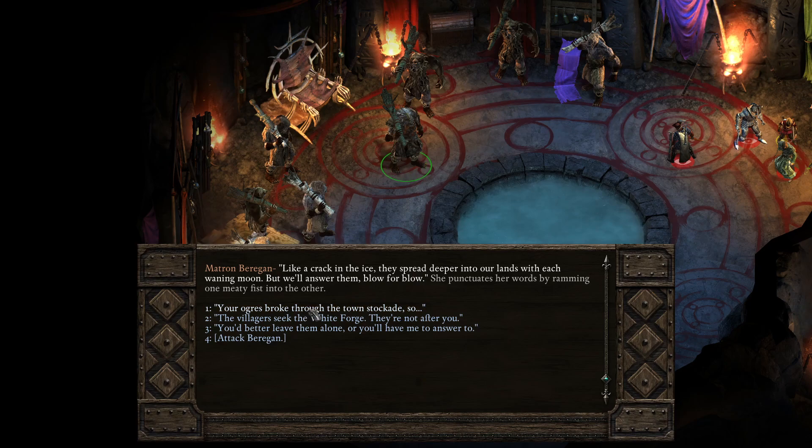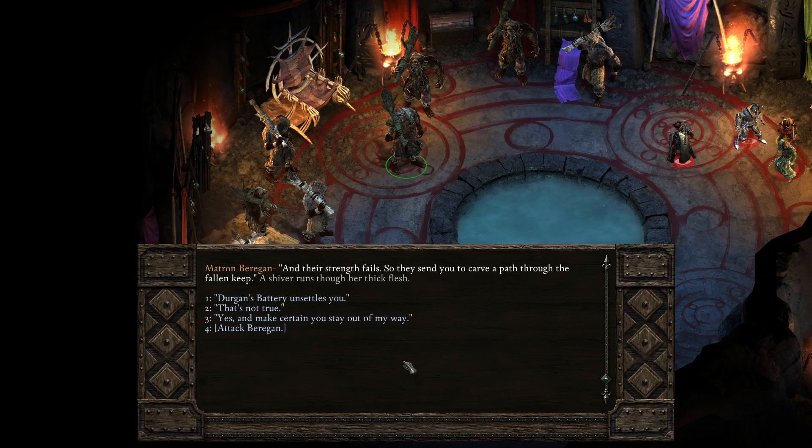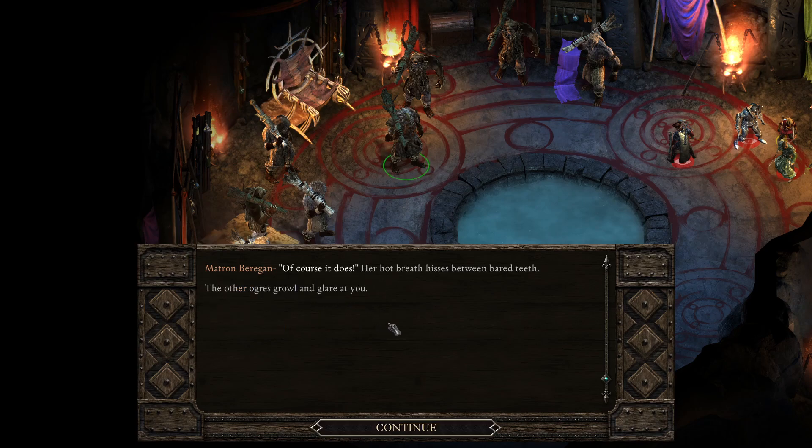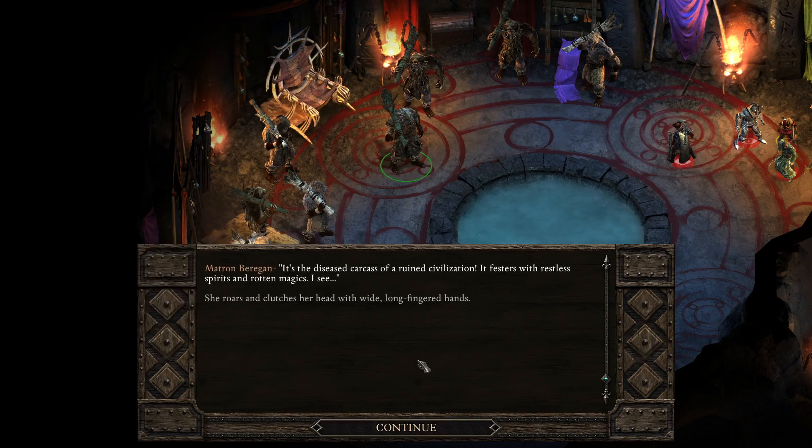At the same time I have to stick with my own — it's complicated. 'Your ogres broke through the town stockade, so the villagers seek the White Forge — not after you.' 'They come with weapons in hand and mark their passage with the blood of my kind.' 'Durgan's Battery unsettles you.' 'Of course it does — it's the diseased carcass of a ruined civilization. It festers with restless spirits and rotten magics.'